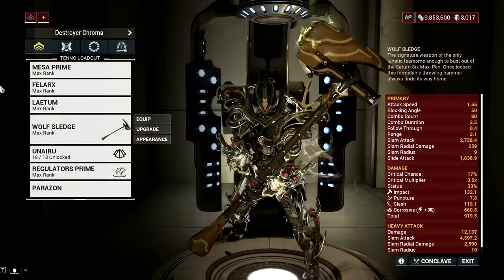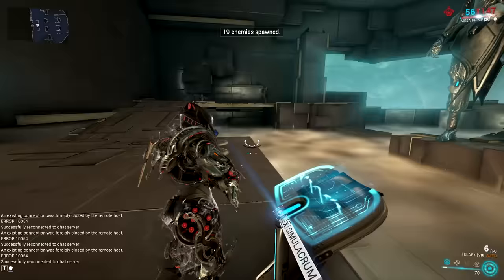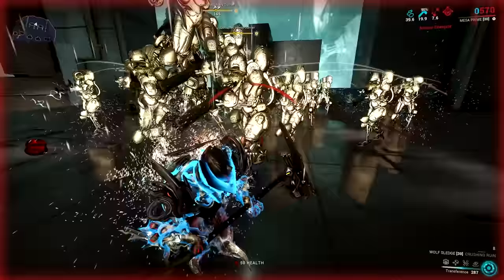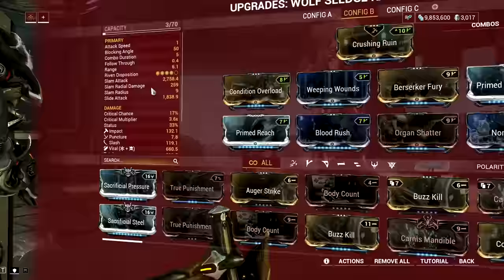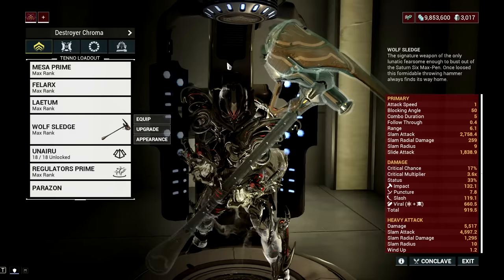The Wolf Sledge is the signature hammer of the Wolf of Saturn 6. In addition to its high status chance, the Sledge can be thrown by holding the melee button, similar to glaives. This weapon deals primarily impact and slash damage. When thrown, it travels up to 40 meters, bounces off one enemy to hit up to a second, and damages anyone in its return path. Meleeing while the hammer is in mid-flight commands it to return immediately. While using it as an ordinary heavy blade, the Wolf Sledge is good with a condition overload setup, but the low critical chance is a downside. If you want it for the thrown gimmick, try out the Red Crit Wolf Sledge build from my previous video — the link is in the description below.